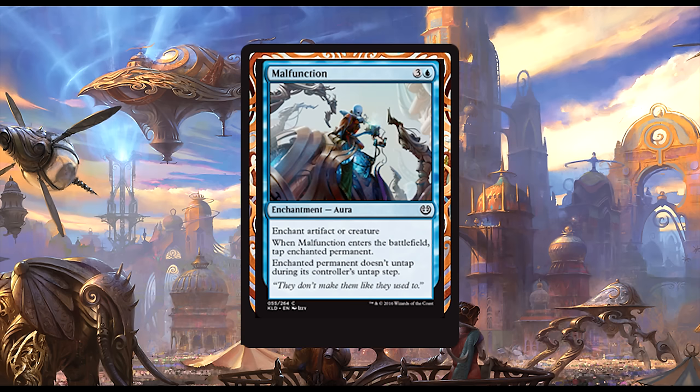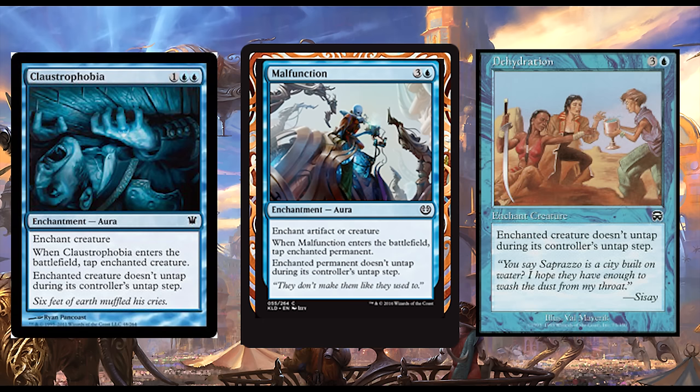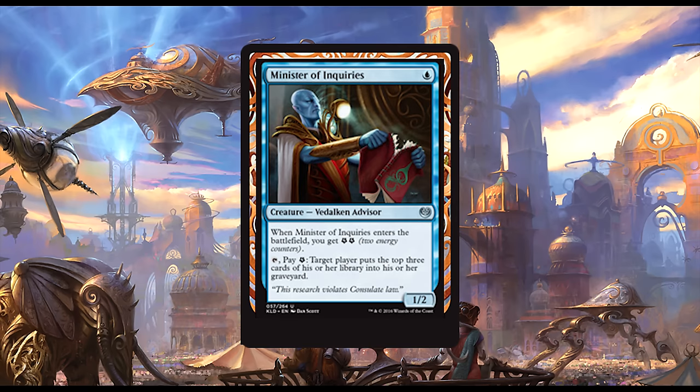Up next we have Malfunction: one blue and three generic for an enchantment. Enchant artifact or creature. When Malfunction enters the battlefield, tap the enchanted permanent — and it doesn't untap during its controller's untap step. We already have similar effects in Claustrophobia and Dehydration that don't really see play. While this can hit artifacts, I think the four mana cost is probably too much. This will see fringe play at most.